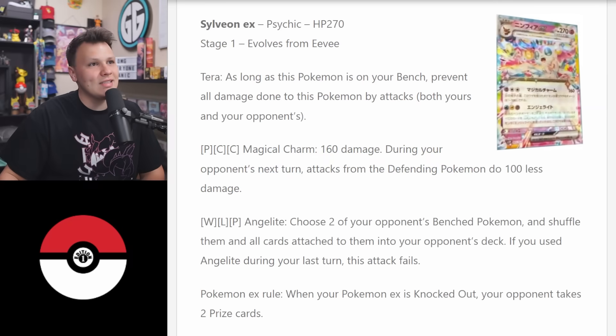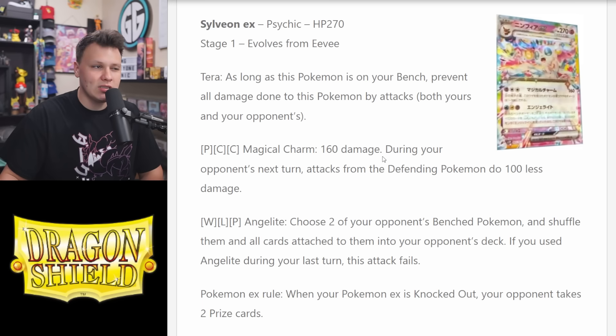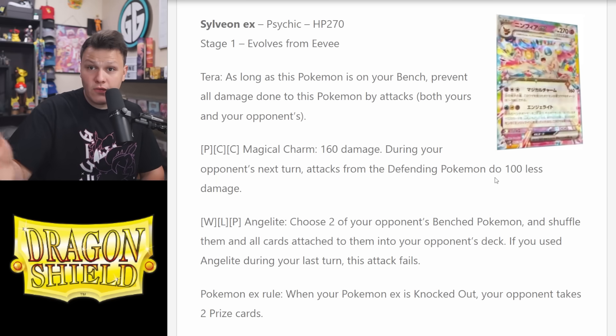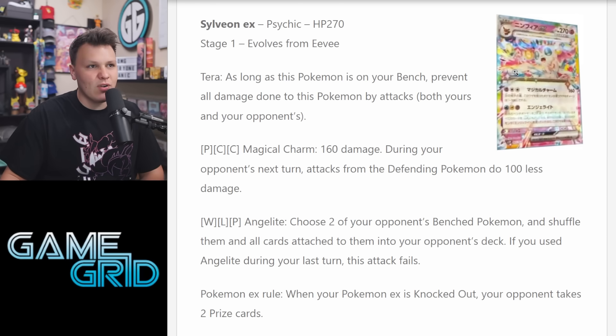The first card to look at is Sylveon EX, one of the new Tera Pokemon with a crazy art style and a ton of energy types in their secondary attack. The first attack, Magical Charm for two colorless, does 160 damage, and during your opponent's next turn attacks from the defending Pokemon do 100 less damage. The wording is 'attacks from the defending Pokemon,' so if your opponent retreats to a new defender, they won't do 100 less damage. It's a Stage One with 270 HP.